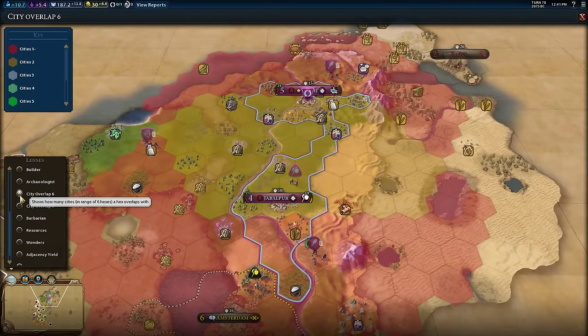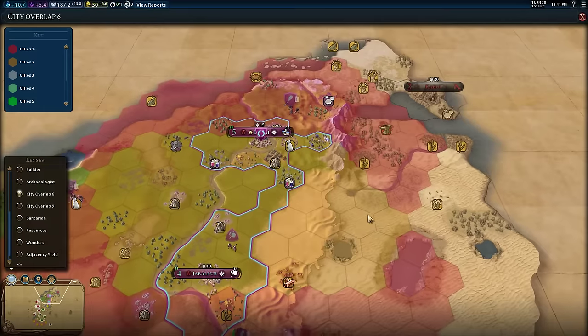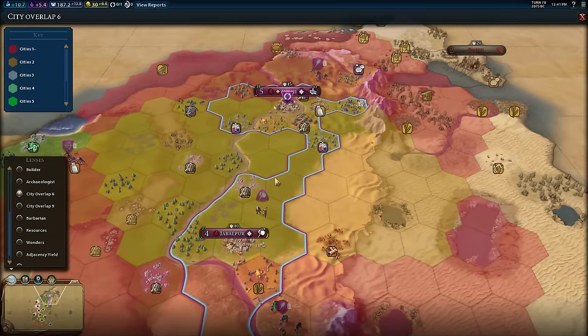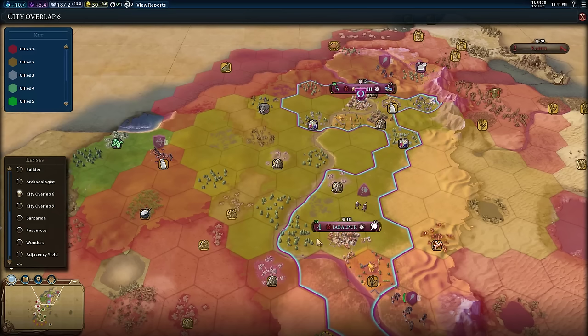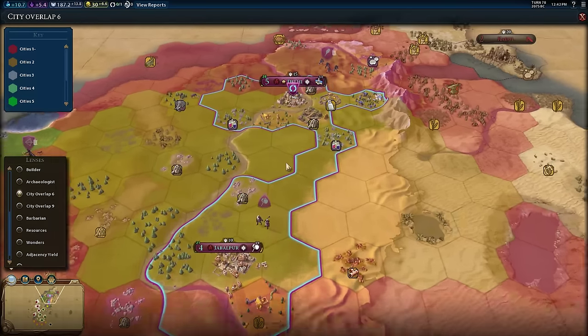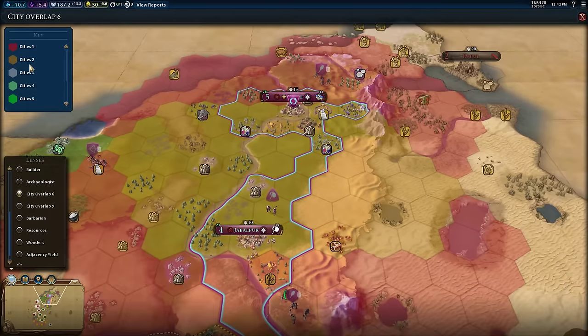There's also a city overlap mode, which is super handy for figuring out where to put things like factories or entertainment centers for the six-tile overlap. The yellow areas here indicate two cities — so if I built an industrial zone anywhere in the yellow area, it would eventually give a production bonus to two cities. As you build more cities, the color coding keeps changing, so you can find all the sweet spots where one industrial zone or arena covers multiple cities.